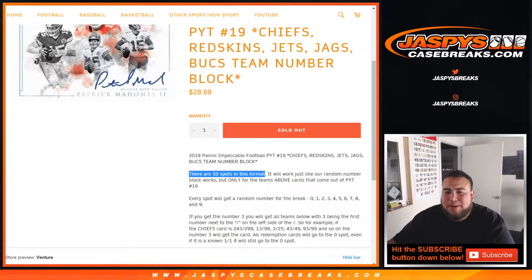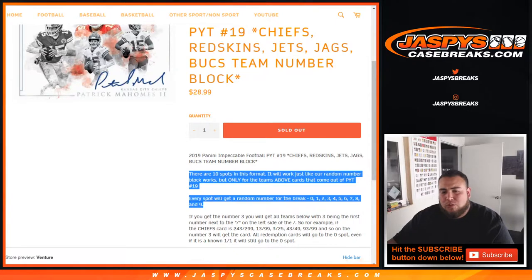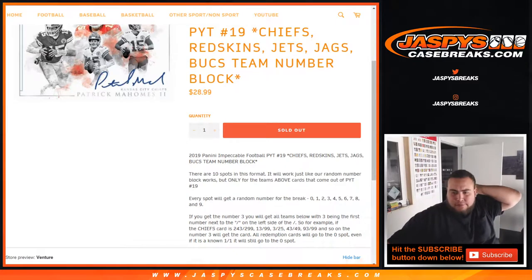Just like any other random number block break — 10 spots. Everybody gets a spot, and everybody with one spot gets a random number from 0 through 9.